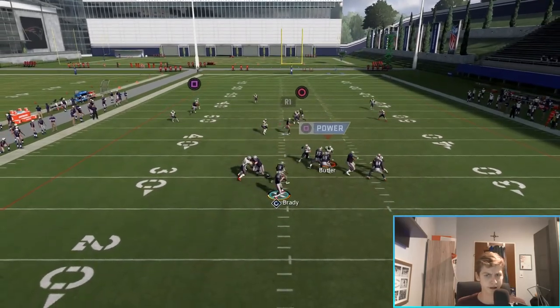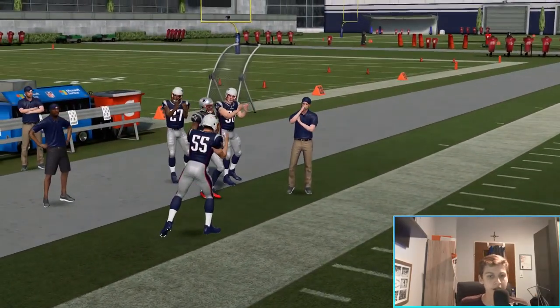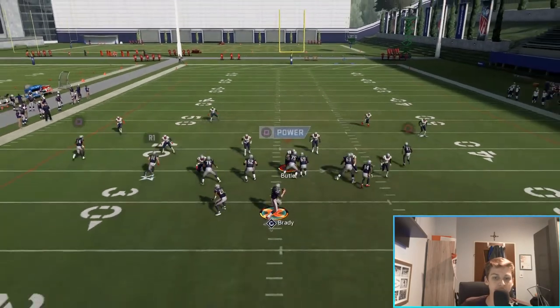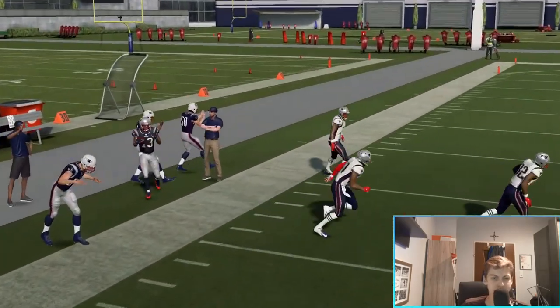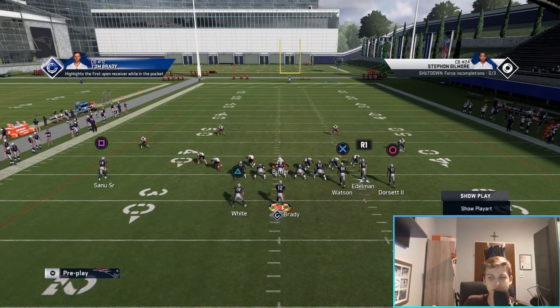You can see it's just wide open. Now what's important for this setup is you need to have the bunch to the wide side. What I mean by that - you want the bunch on the side where there's more space to the sideline. If the ball is on the left hash mark, you want the bunch on the right side.